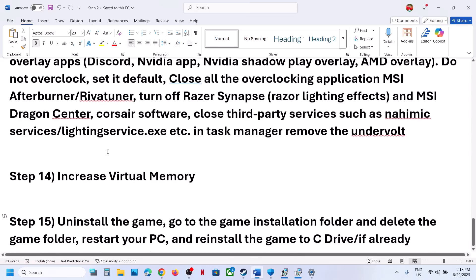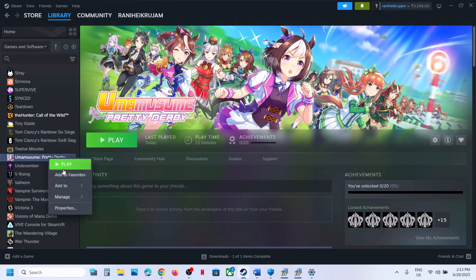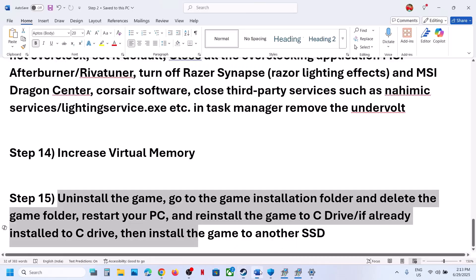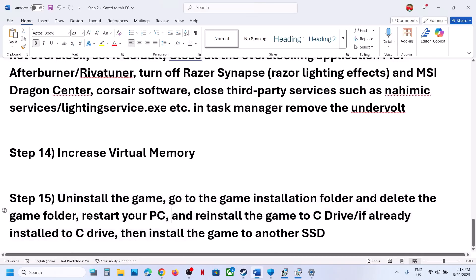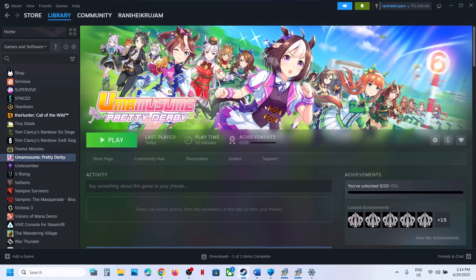The last step is to uninstall and reinstall the game to a different drive. If nothing is working, right-click on the game in Steam, select Manage, and click Uninstall. After uninstalling, go to the game installation folder and delete the remaining game folder. Restart your computer, then reinstall the game to the C drive. If the game was already on the C drive, try installing it to another SSD and check. One of the steps shown in this video should help you run the game successfully on your Windows computer.